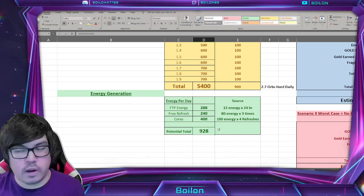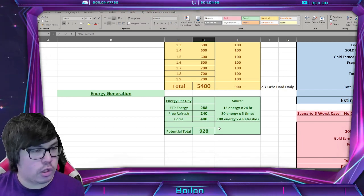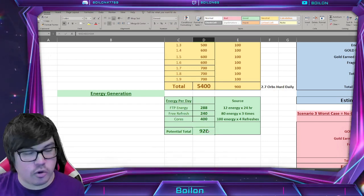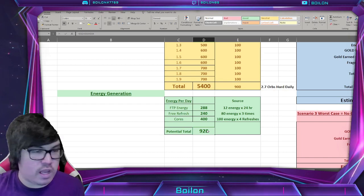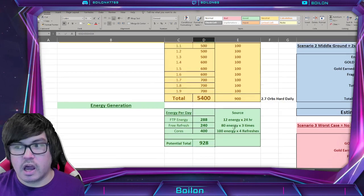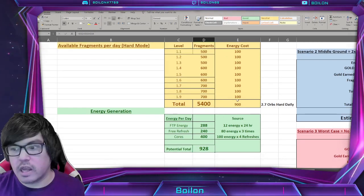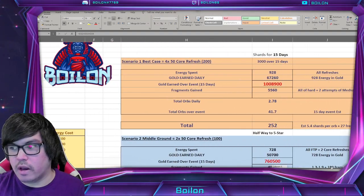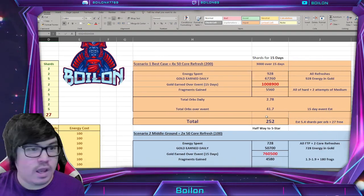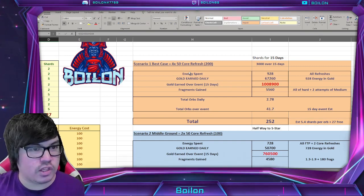My main scenario accommodates spending 200 cores daily on this, which is 50 times 4. Not everyone does this, but that's why I assume your potential total is 928. I have a couple of different scenarios depending on your energy spending. That's basically going to get you through all of hard mode with a little bit extra for medium difficulty. So Scenario 1 — I call this the best case scenario. This is about your 200 spending daily, which is 3,000 power cores over the 15 days.